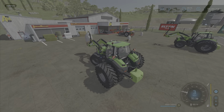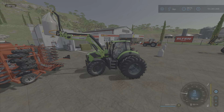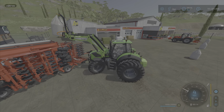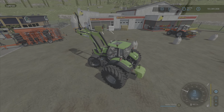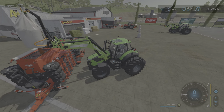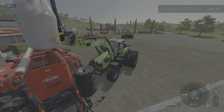Now how about transporting? Let's hook this one back up — just like that. Let's put it on the trailer, say we want to transport these bags to the farm. There we go — just press X and it lets go.